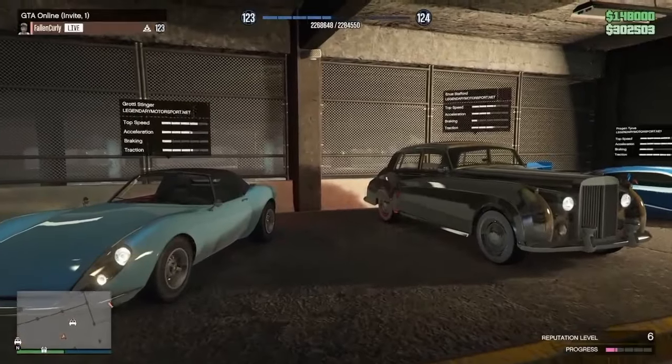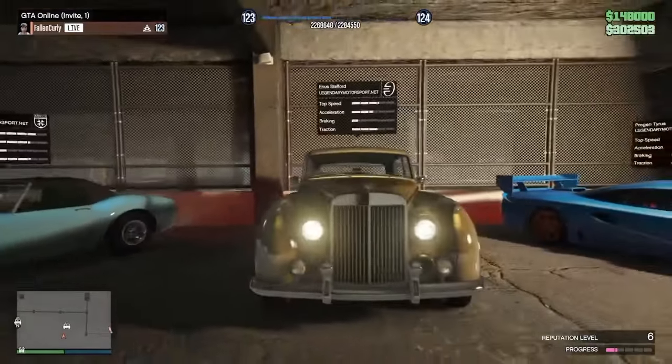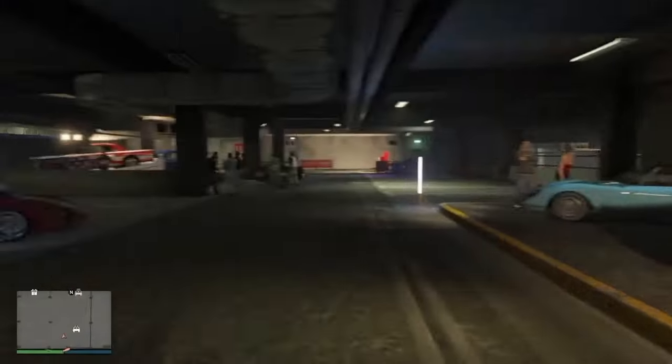And your test rides for the week are going to be the Grotti Stinger, the Enos Stafford, and the Progen Tyrus, and all three of these are removed website cars.